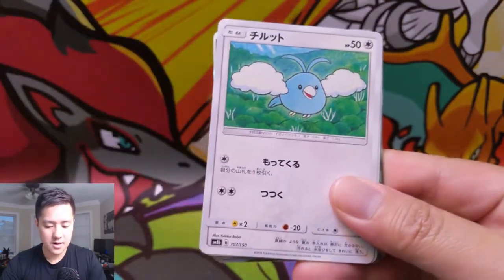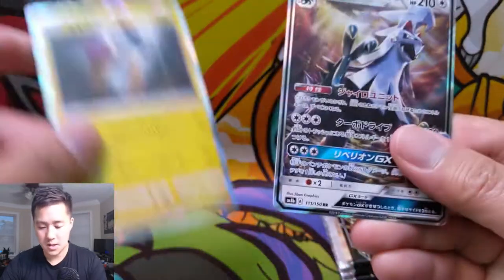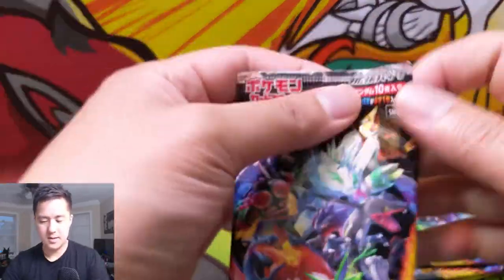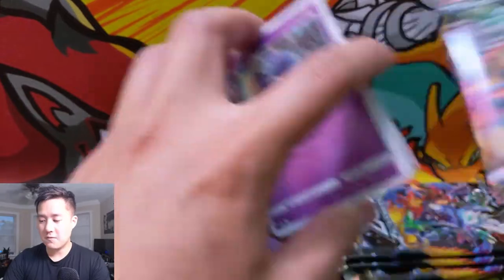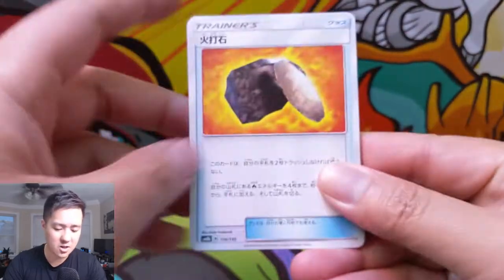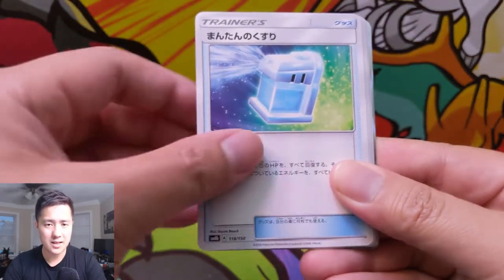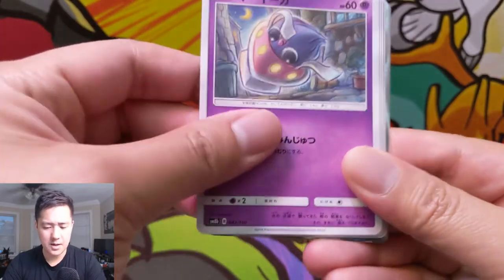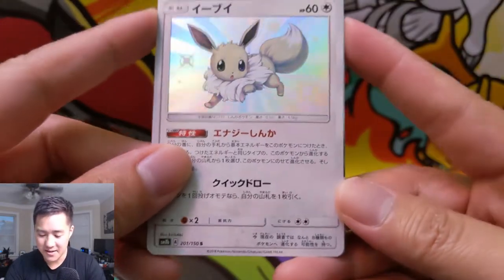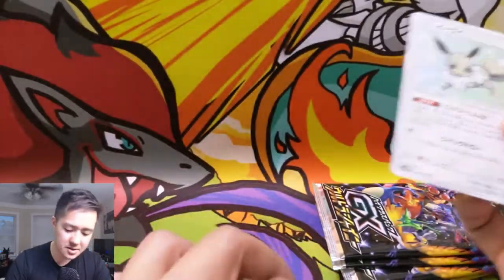Let's see — a Glaceon, Fennekin, Swablu, Gabite, a Zygarde, Raikou, and a Silvally GX, followed by the shiny rare Cosmoem. In the English Hidden Fates it's also going to feature some other cards — the Japanese had a deck called the Family Fun deck which featured a Charizard GX, and I think that's one of the tins that'll be most sought after. Oh, shiny Eevee — very nice, that's a good hit! We got a Buzzwole, Pheromosa, and Zoroark with Trade — such a good card.